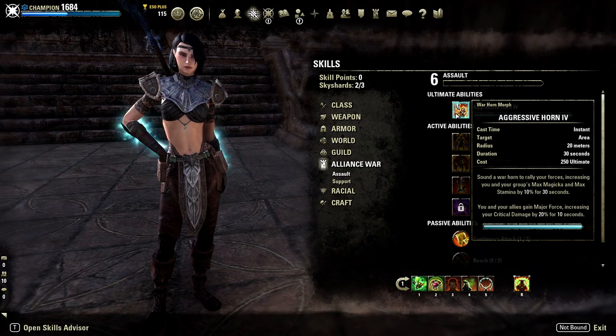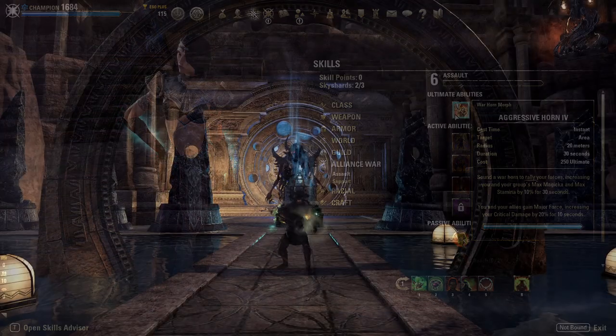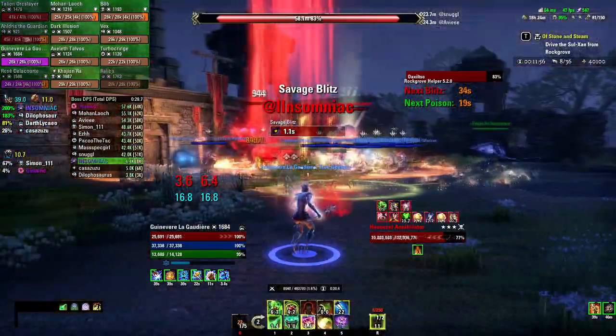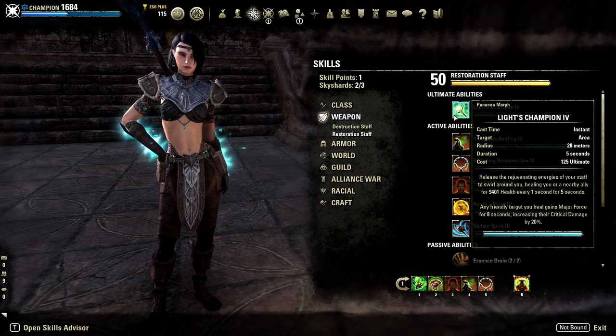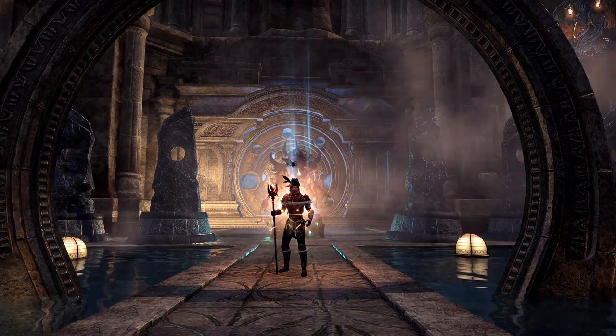Lastly and perhaps most importantly to add damage, you should use the correct ultimates. The most important ultimate for you as a healer will be Aggressive Horn. After using it, your group will get 20% increased critical damage for 10 seconds and a 10% resource increase for 30 seconds — a massive damage boost for your entire group. Since the tank will usually use the same ultimate and the effects do not stack, make sure you coordinate usage so you don't waste them. You can unlock Warhorn by increasing your Alliance War Assault skill line by doing battlegrounds or any other type of PvP. Another option is Light's Champion, one of the morphs of the restoration staff ultimate. It beats out Warhorn for a healer in dungeons because it has a lower cooldown, but it will not be useful in Trials because it won't hit everyone in the group. Your group members will get the same crit buff as Warhorn while active, but not the resource increase — instead they will get hit by very strong heals while the ultimate is up.